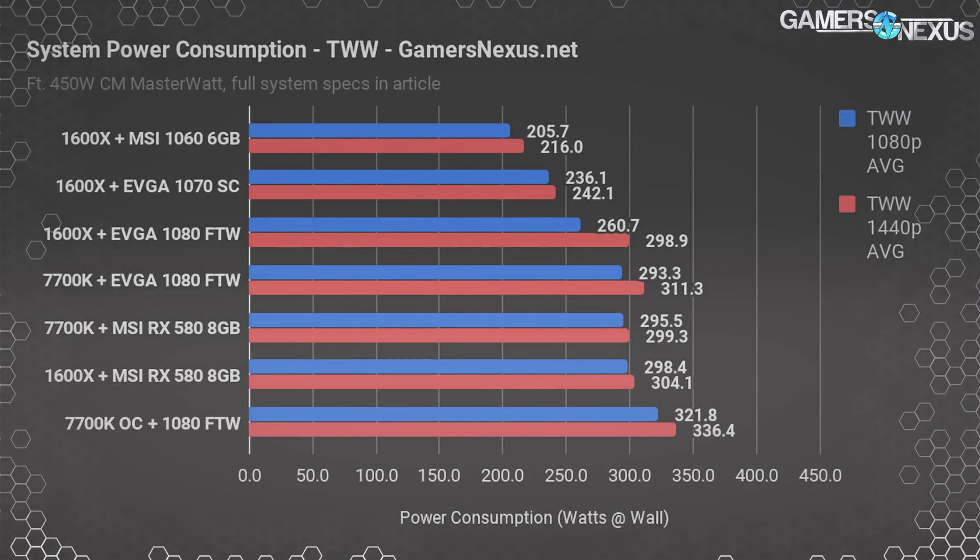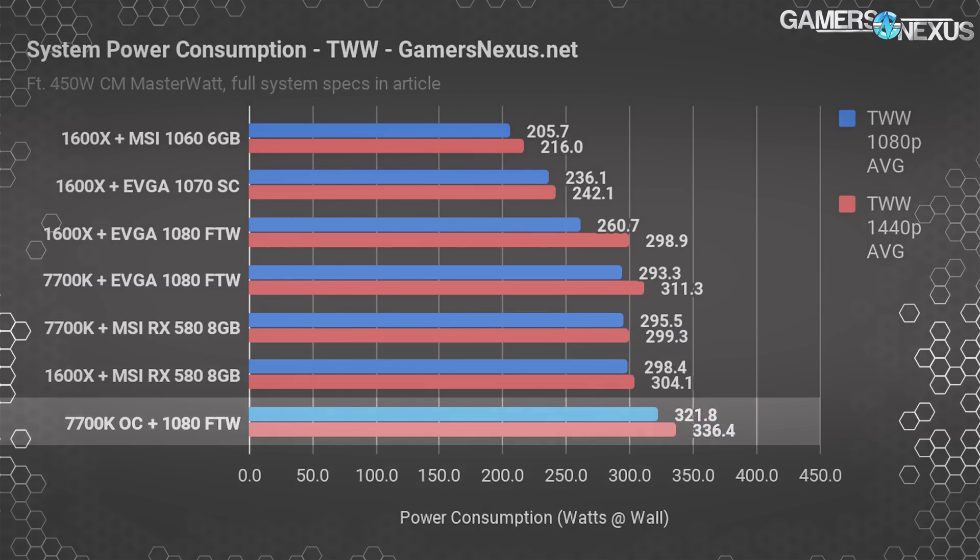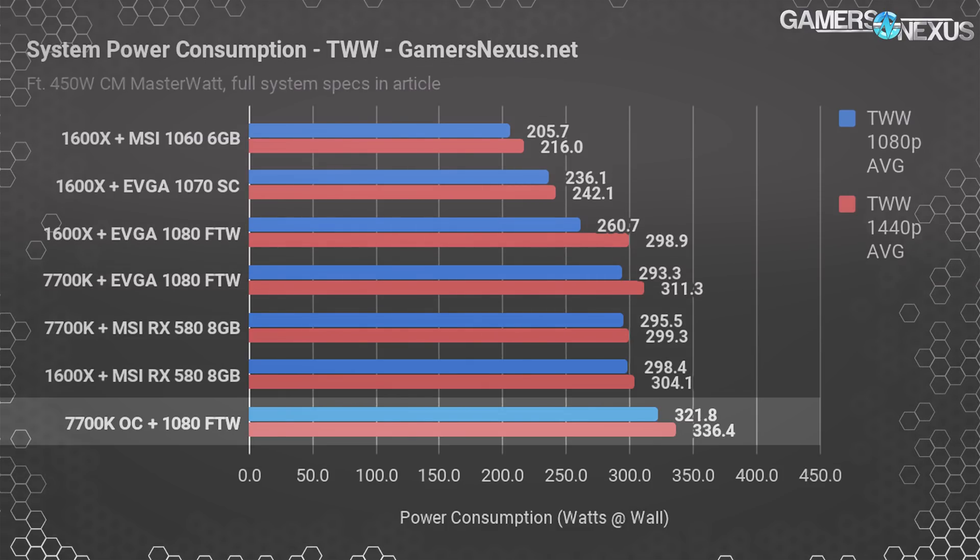Total War is next, giving us another look at different types of gaming performance where CPU load is higher, with performance ranging from 206 watts to 336 watts average power consumption at the wall across all configurations. At 336 watts, we're breaching 74% utilization out of the 450 available, which increases us along the fan curve axis significantly — now around 7 to 8 dBA higher than the 60% mark, which we validated with our own dB meter. If noise isn't a concern, the power supply can still handle it, especially considering most gamers aren't putting their systems under constant high utilization non-stop.